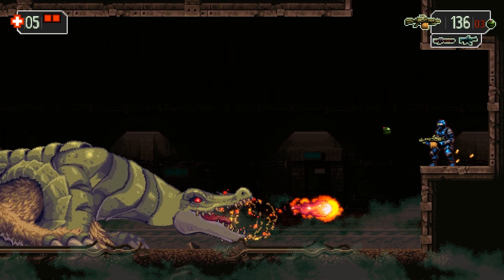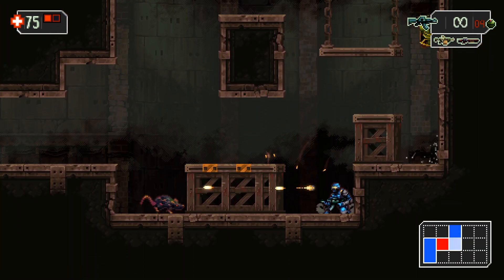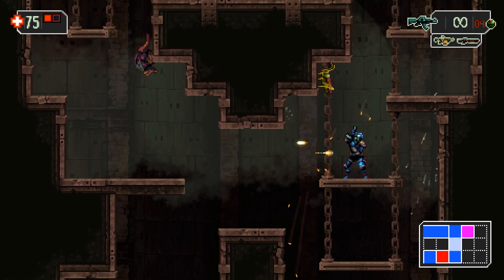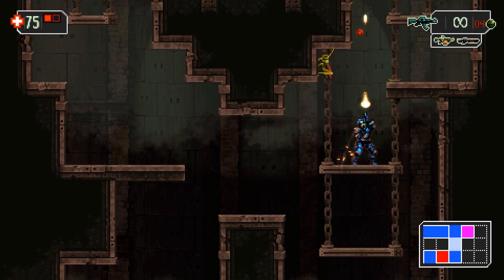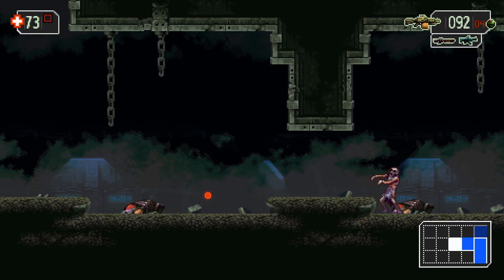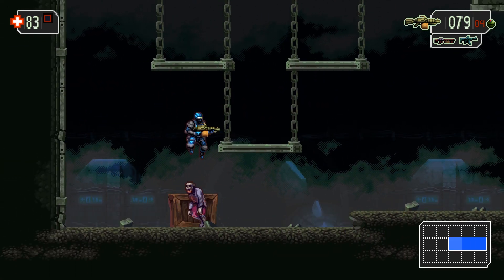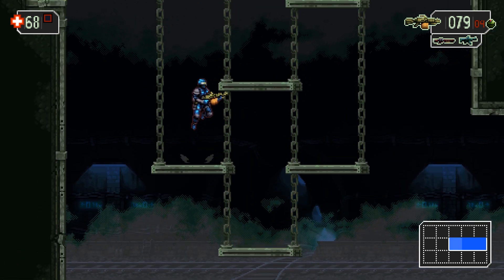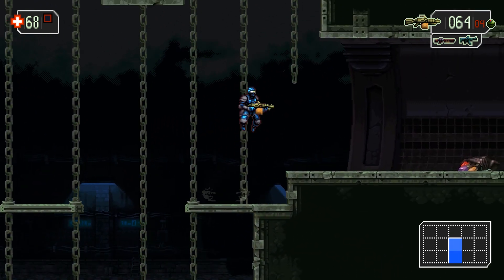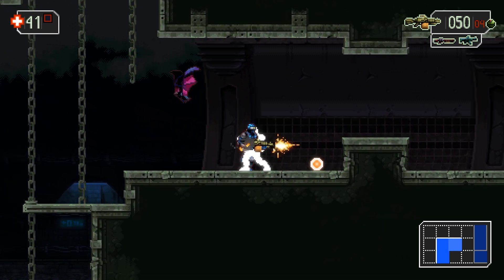Usually these games will make that process relatively easy, parking a save room right outside the place where the boss resides. But in The Mummy Demastered, this leads to a really tedious loop where you die to the boss, leaving your corpse behind. So now you have to run to your zombie self, kill them, then run back to another area and farm health and ammo so you can be back at full strength when you fight the boss again. You've got to repeat this tedious process until you beat the boss — it unnecessarily adds another layer of frustration to what can already be a somewhat frustrating process. The only way to bypass this is to immediately reset the game when you're getting close to death, as otherwise the game will simply immediately save the second you die.